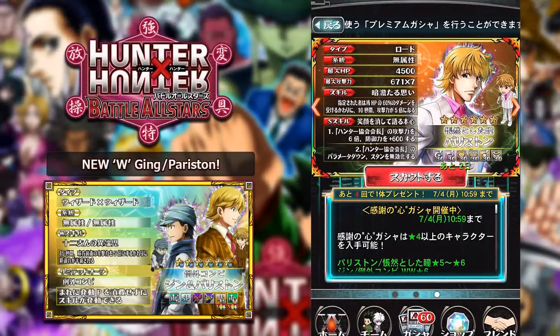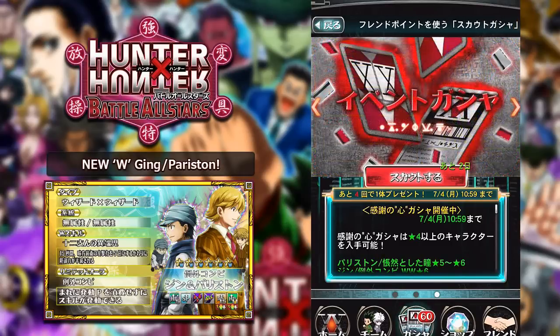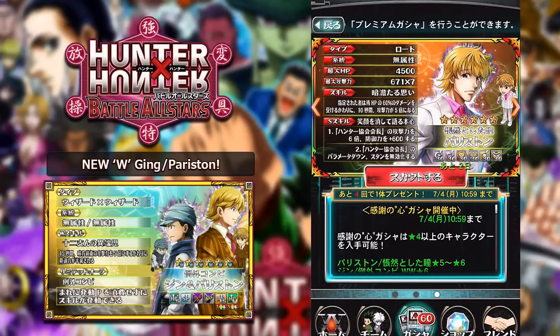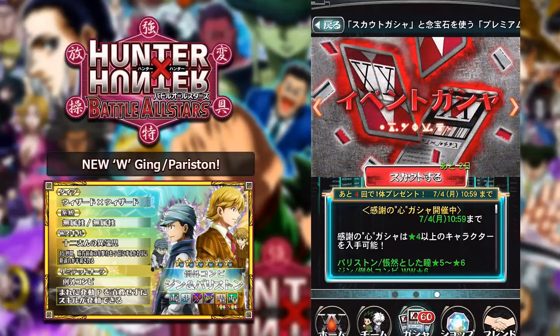What is going on my broskiers, my name is Toadskin, I'm back again, here to bring you guys yet another Hunter x Hunter Battle All-Stars video. Today we are going to be doing a fair few pulls, as there is a brand new red banner which includes some brand new characters, including a new Paraston unit and a new W Paraston slash Ging unit. It's actually going to be so good.